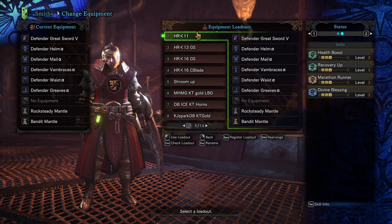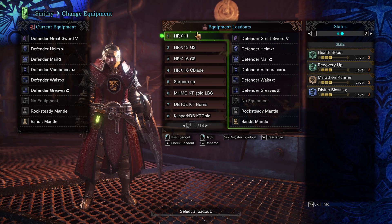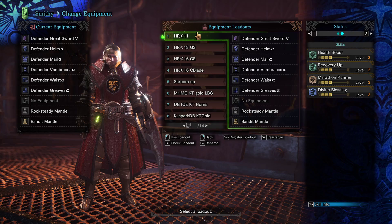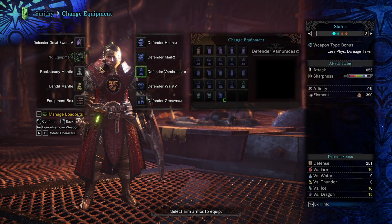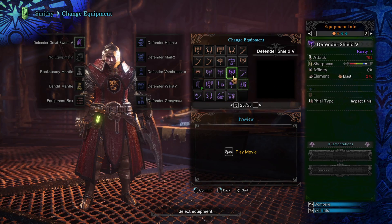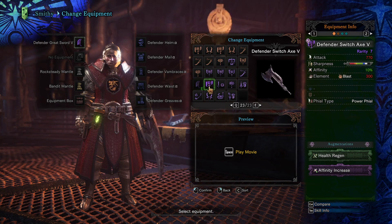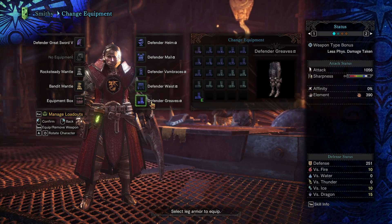If you're sub HR11, you're in low rank — don't worry about any of the gear. None of that gear matters. Make the Defender weapon and keep upgrading it. Here I have the Greatsword, but any of the Defender weapons are nice. If you're using Longsword, go for the Longsword Defender. Charge Blade, go for the Charge Blade Defender. Switch Axe, go for that. Wear the full Defender armor — this is really easy to get.